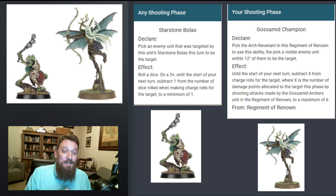This Regiment of Renowned actually helps us out there and really plays into that. The Gossamid Archers have five models in this unit — two shots each, plus one for the champion. Not a great profile, but you're going to do a little bit of damage, and that's all you really need to do. You pick the Arch Revenant in this Regiment of Renowned to activate the ability, then pick a visible enemy unit within 12 inches. These guys move 12 and shoot 12, so a 24-inch threat range for a flying unit is great.